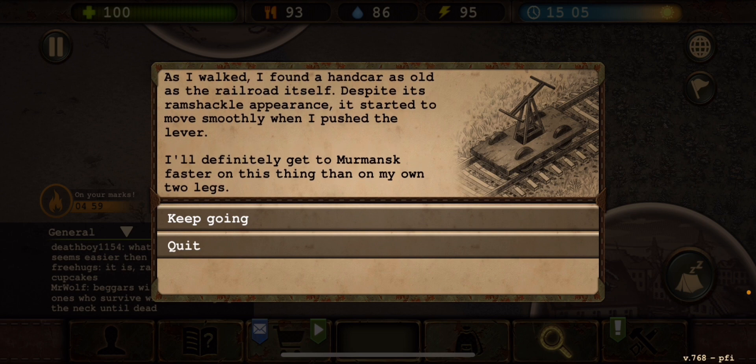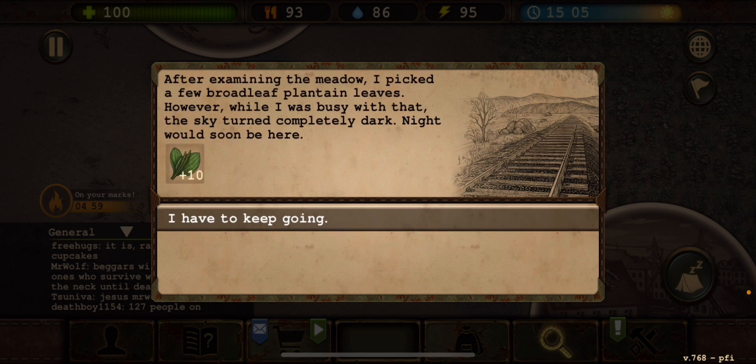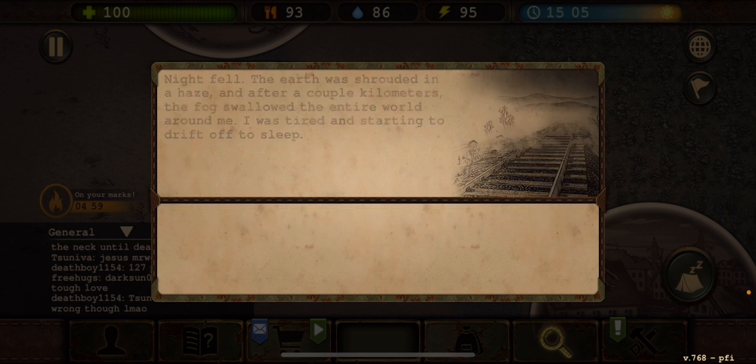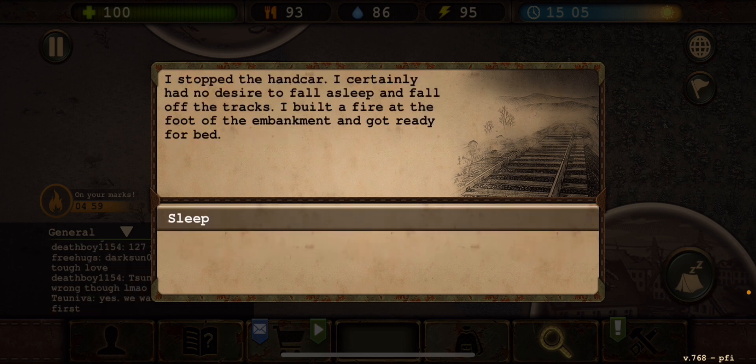As I walked I found a handcart as old as the railroad itself. Despite its ramshackle appearance, it started to move smoothly when I pushed the lever — I'll definitely get there faster than on my own two legs. After a couple of kilometers I spotted a stream surrounded by dense wild herbs and strawberry bushes. I searched for useful herbs and picked a few broadleaf plantain leaves. While I was busy, the sky turned completely dark — night was coming. I stopped to make a camp, built a fire at the foot of the embankment, and got ready for bed.